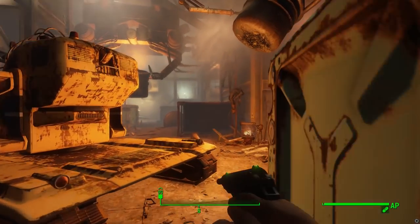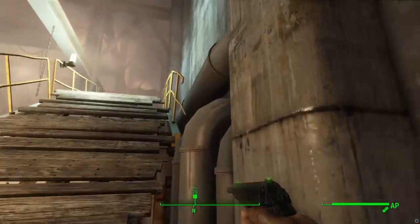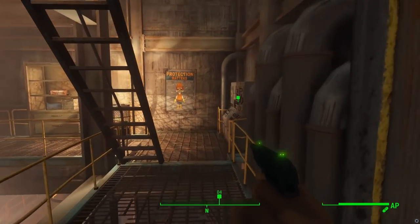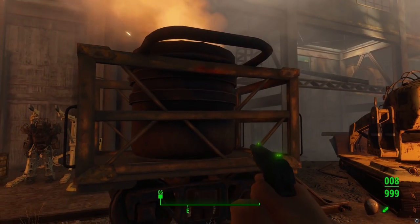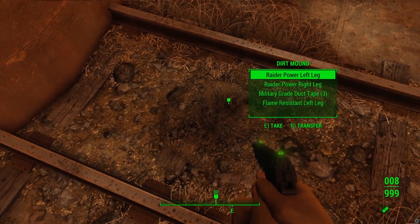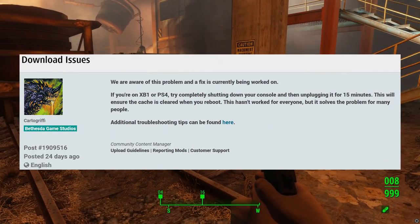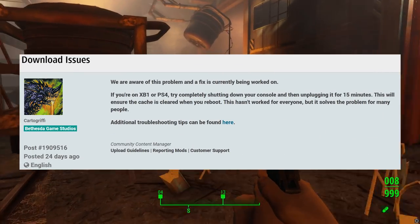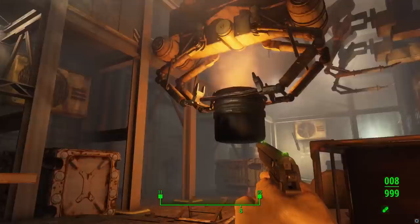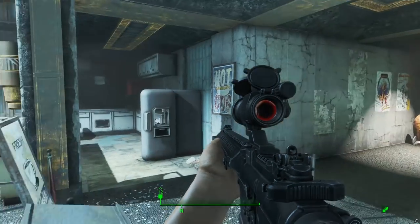One of the first big questions people had is whether this update would actually fix the 'operation could not be completed' bug. This has been a bug in Fallout 4 and Skyrim on consoles for roughly four or five months now — it showed up around October to November — and it makes it so you cannot successfully download mods or Creation Club items, even though you can buy them. Bethesda has made it clear they're working on a fix.